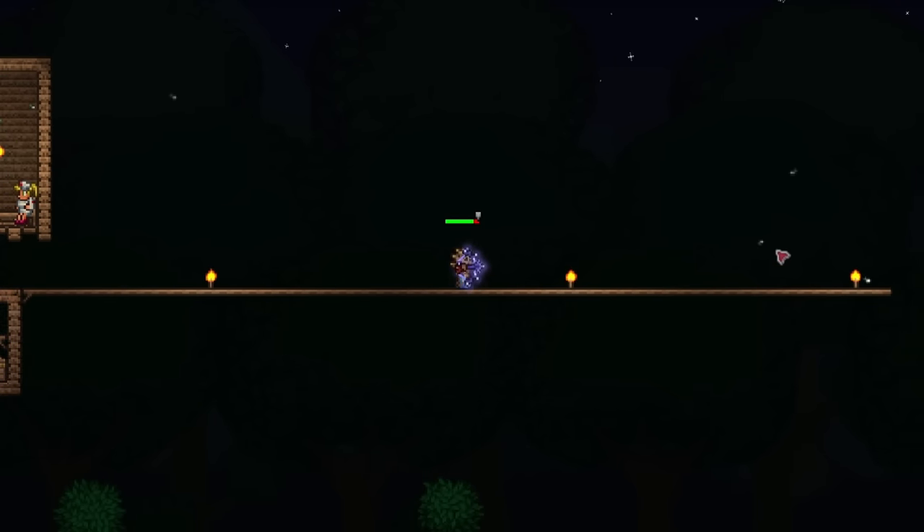It is finally night time. The first boss I'll be fighting is the Destroyer, and I'll be using the Daedalus Stormbow. Here we go — three, two, one. Okay — oh, look at those numbers. Oh my god, this is going down super fast. Already at 50% health. There we go. Okay, that was a bit of a close call, I won't lie.